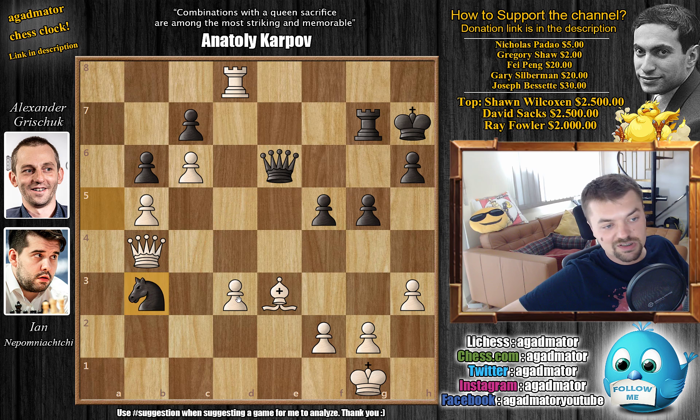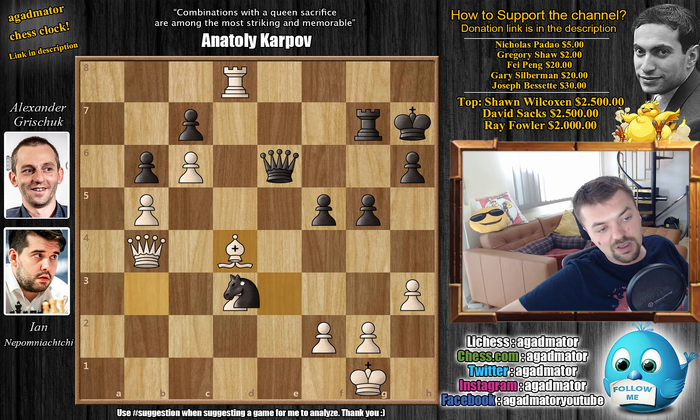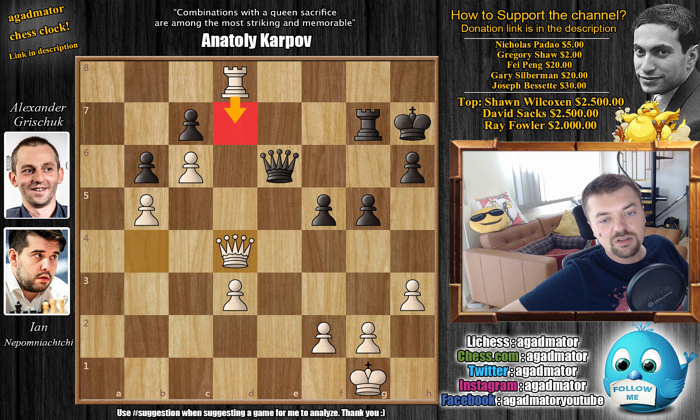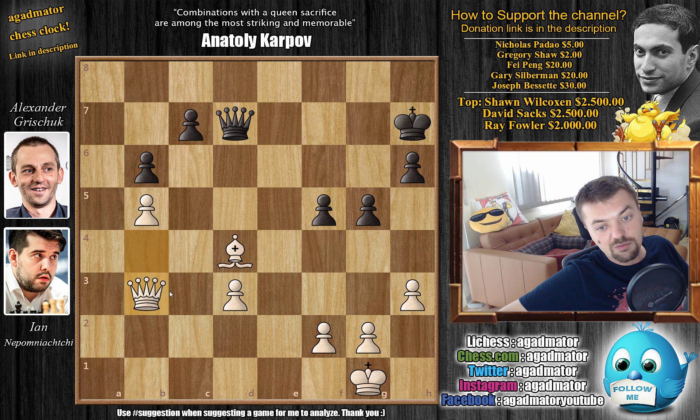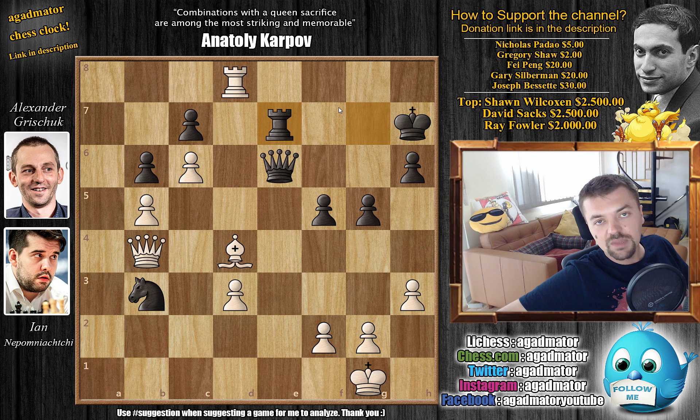Rook to D7 is a very nice move as the Queen would be too busy guarding both D7 and the Knight on B3. But Nepo finds an interesting line: Bishop to D4. Nepo's idea is that if Knight captures, the Queen captures back, and only then Nepo plays Rook to D7. After Knight to B3 and Bishop to D4, Grishuk decided on Rook to E7, but this doesn't really work. Nepo found a very nice idea to take advantage of this. If Rook to D7, it is possible — Rook captures, Pawn captures, Queen captures — and then you can capture on B3, but also Queen captures on D4 is possible, going into a queen-and-pawn endgame that should be winning for White. Feel free to pause the video and try to find this instant win for White.